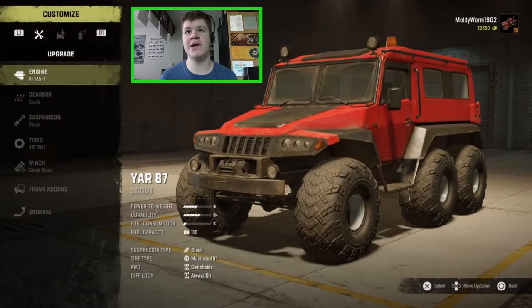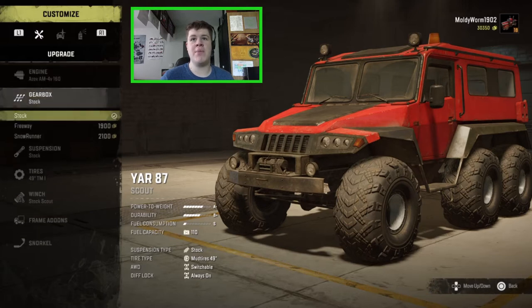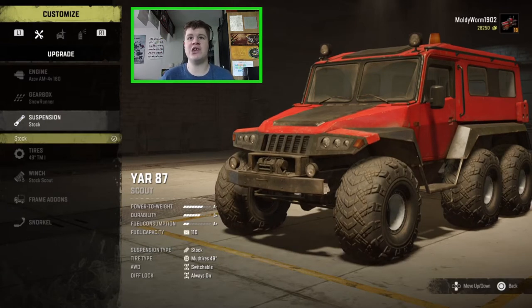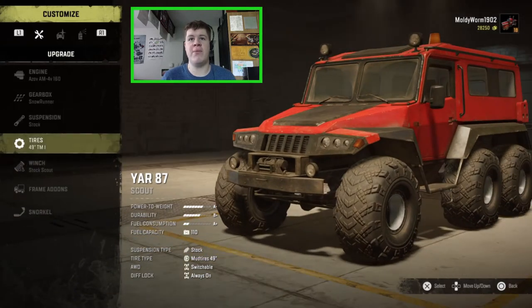Let's jump into the customization. I've gone in and unlocked all the most important parts so we can fully pimp it out. We've got this upgraded engine here — the AS-OF AM4V-160 engine — and you can see that increases the power-to-weight massively. For the gearbox we're going to put in the SnowRunner gearbox. We're in a snowy map so we need a snowy gearbox. We can't actually lift the suspension, which is a bit of a shame, but it does have massive tires and the ground clearance is considerably better than the Don.